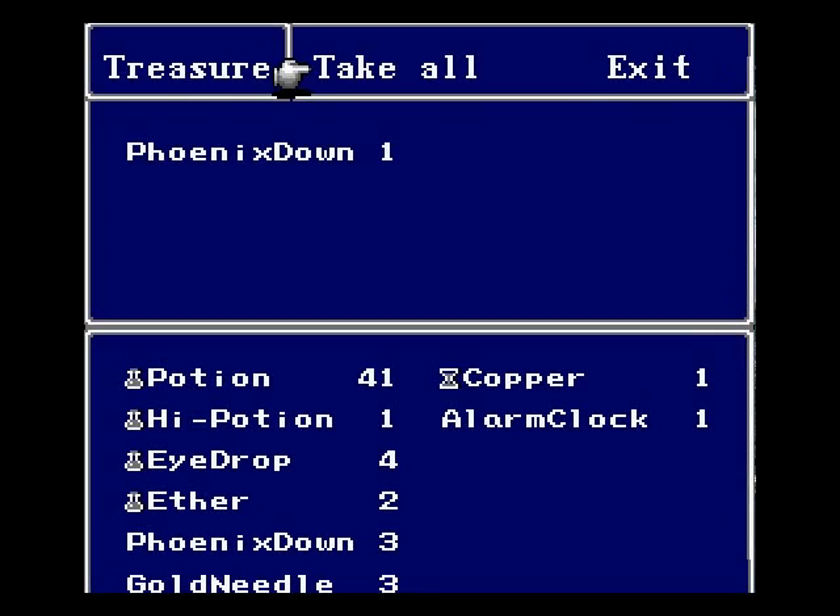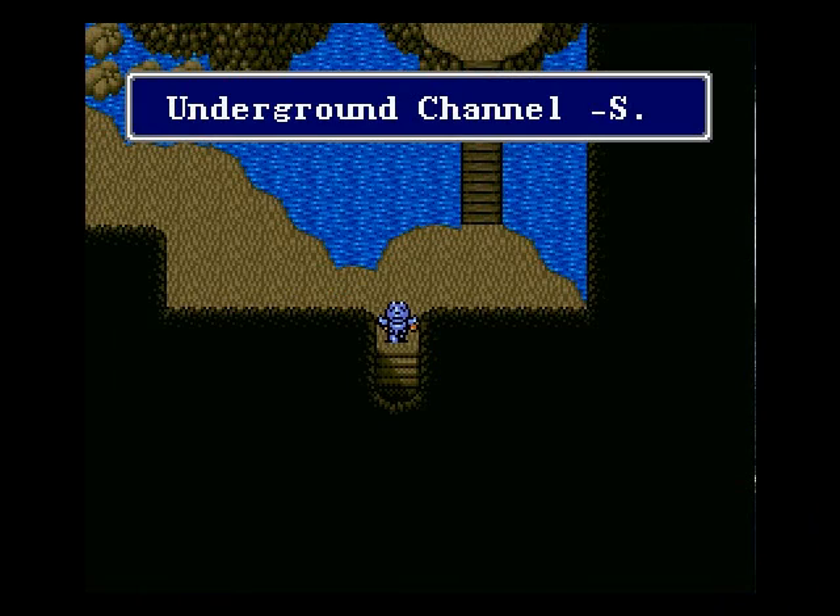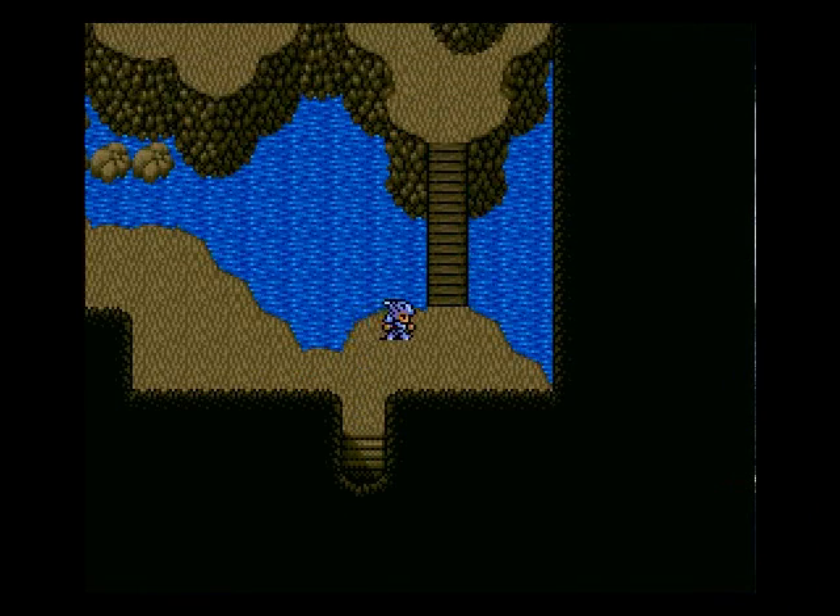Phoenix down — we get a Phoenix down. I've also bought a lot of potions. Let's go up this cave here. Underground Channel S1.